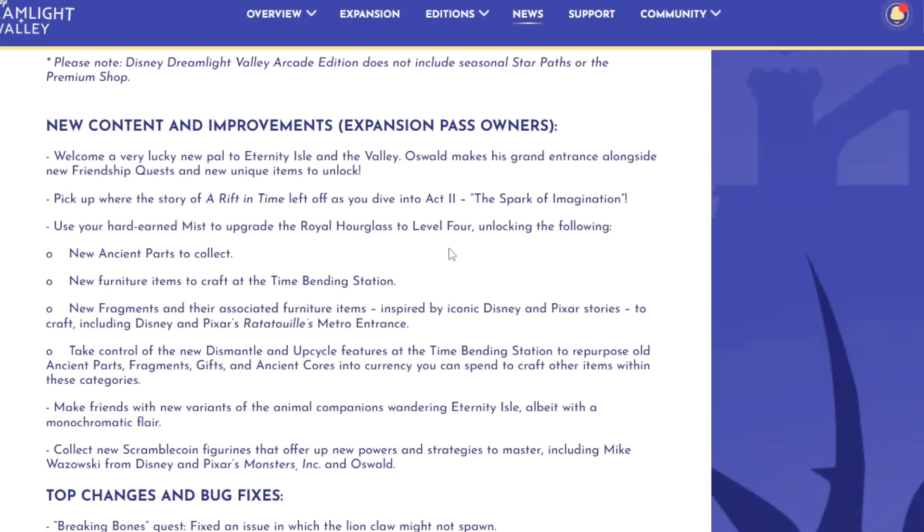They said: use your hard-earned mist to upgrade the Royal Hourglass to level four, unlocking new ancient parts to collect, new furniture to craft at the Time Bending Station, and new fragments and associated furniture items inspired by iconic Disney and Pixar stories — including a Ratatouille Metro entrance. So we're going to have to level it up. It looks like it was going to be 20,000 mist to reach level four, so make sure you have a good amount of mist before jumping into this update.